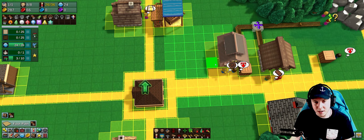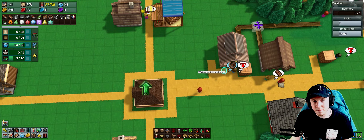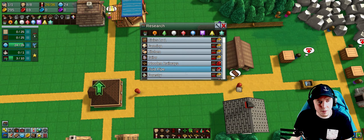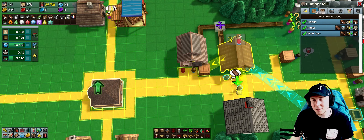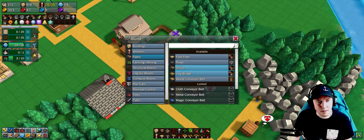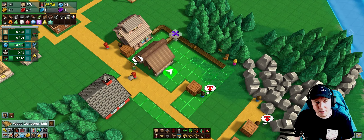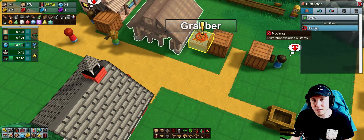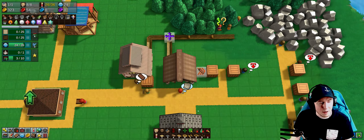I need to get somebody to deliver those conveyor belts to the town center. I can also do another research — fluid pipes. Fluid pipes are produced at the lumber mill, costs two logs to build. I'm going to go ahead and get that going. I want to output the pipes into a crate.